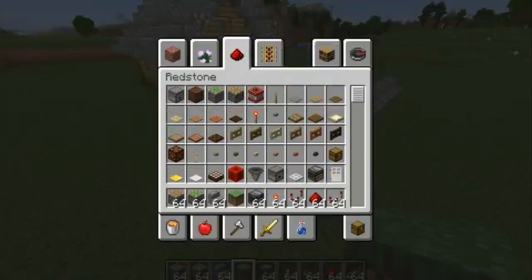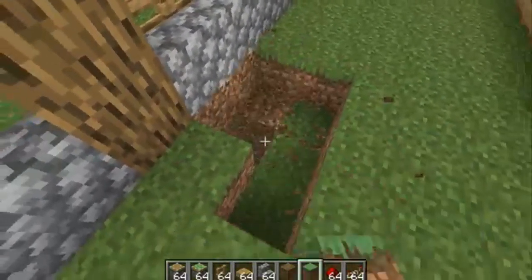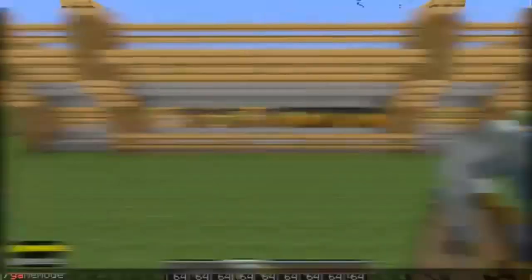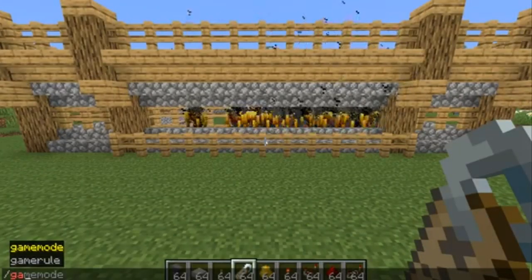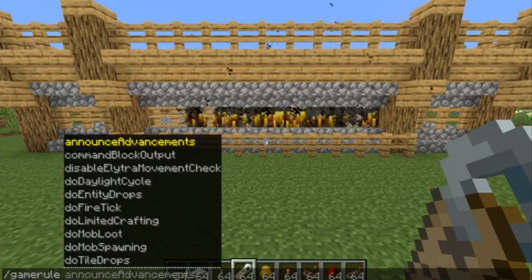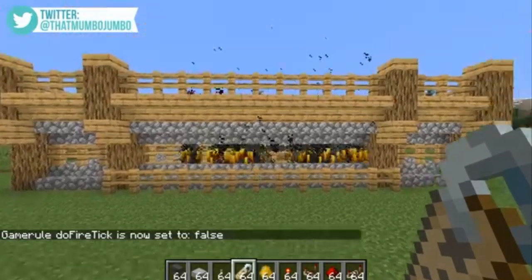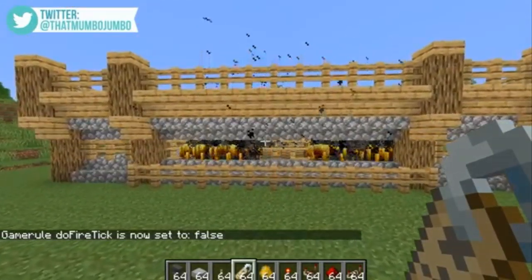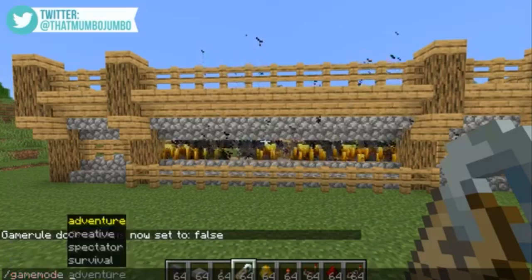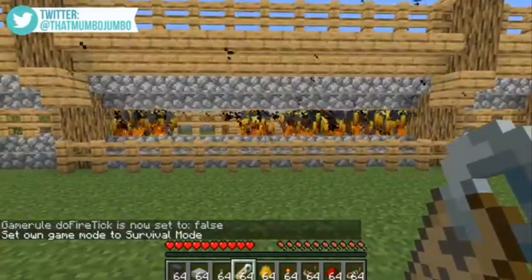So the first thing we're going to do is the wall that is going to be surrounding this thing. And they're going to reveal something that the player probably doesn't want — those things are blazes. The first thing I should probably do is make sure that fire tick is off. That would probably be pretty bad news if they start and then this entire thing burns down. So now that that's covered, let's put ourselves into survival mode and let's see how powerful this is.